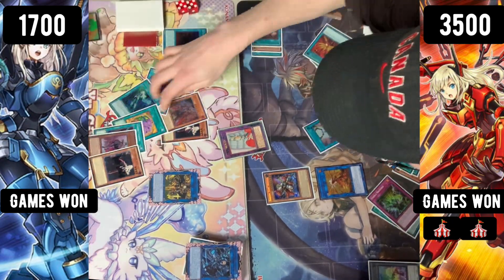We're gonna be seeing an Upstart Goblin being played here. Afterburners destroying that Magnum Much. There are no spells to destroy as well — they're gonna link off into Shizuku. Now we're gonna set one and in the end phase Shizuku will be able to search — probably Engage, to be honest.